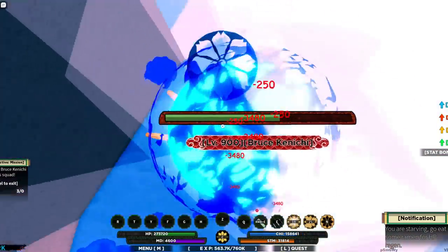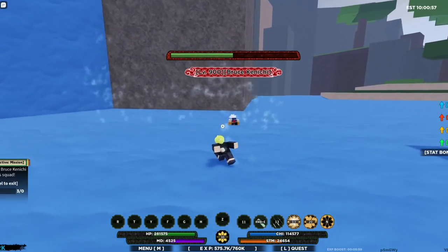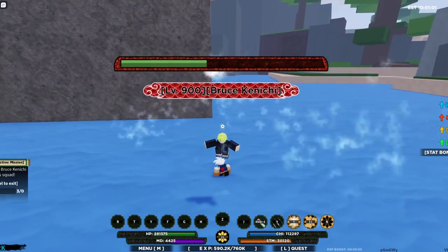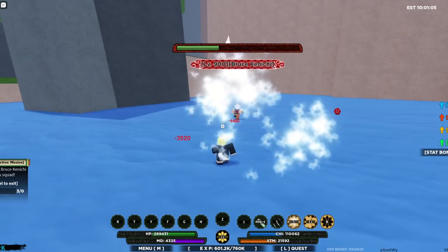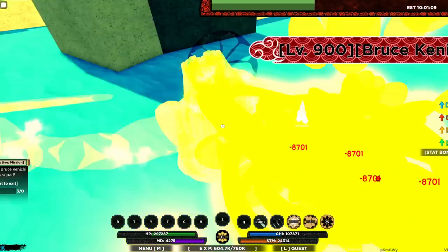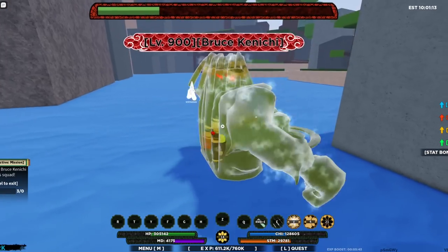Nice stuff. C spec and C spec again — nice. M1 — relaying your health down. Now we got to auto dodge because I know you're coming right back. Auto dodge is really useful and creative for this one — I like it.